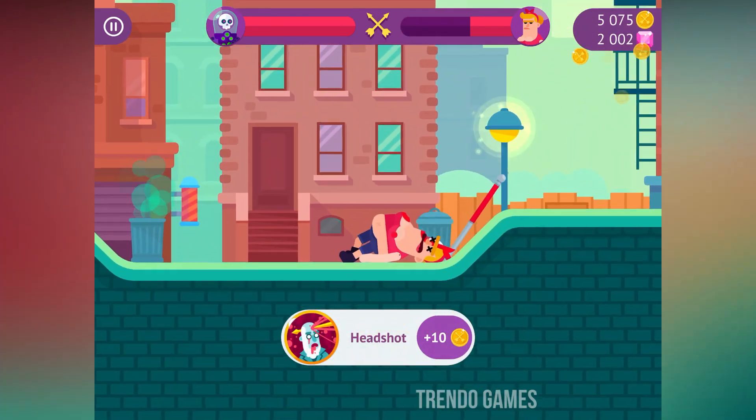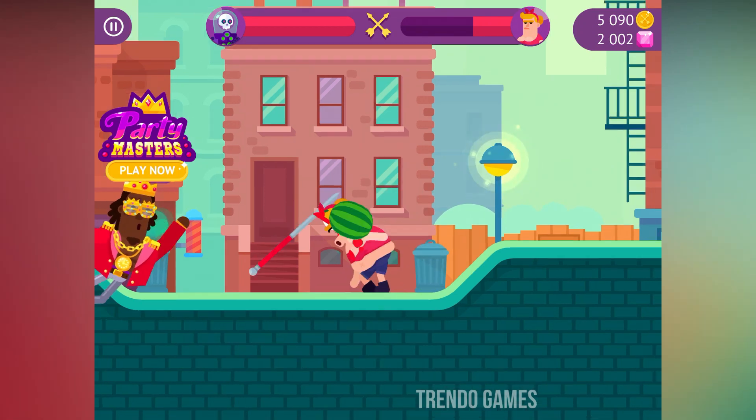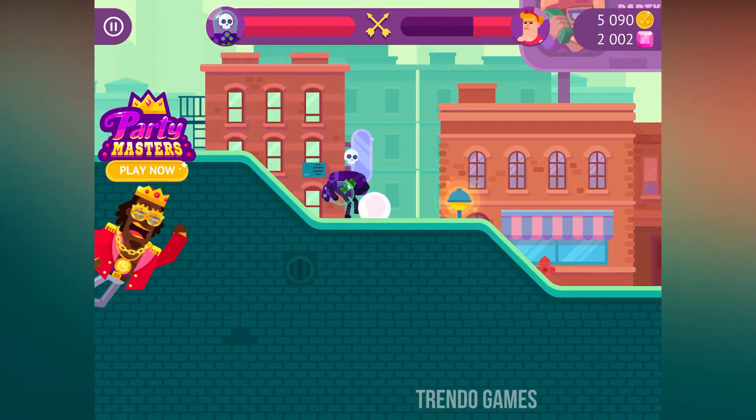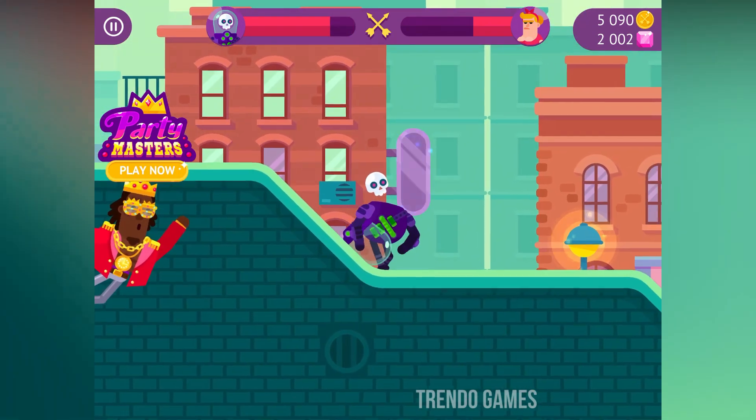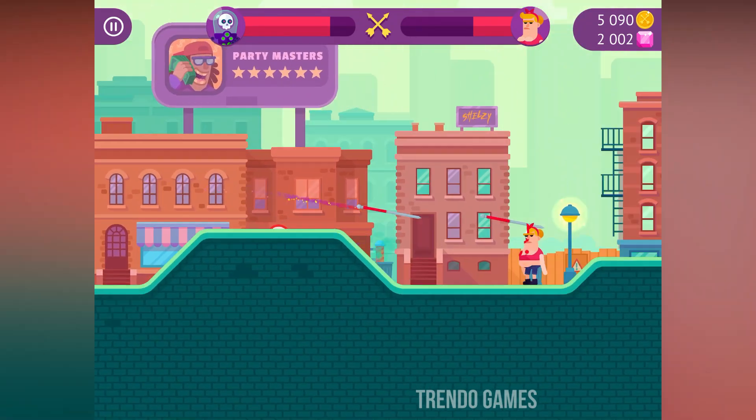First head shot with 10 coins, and Bullseye with 15 coins. Now again it's my turn — second turn with the 6s Angle.